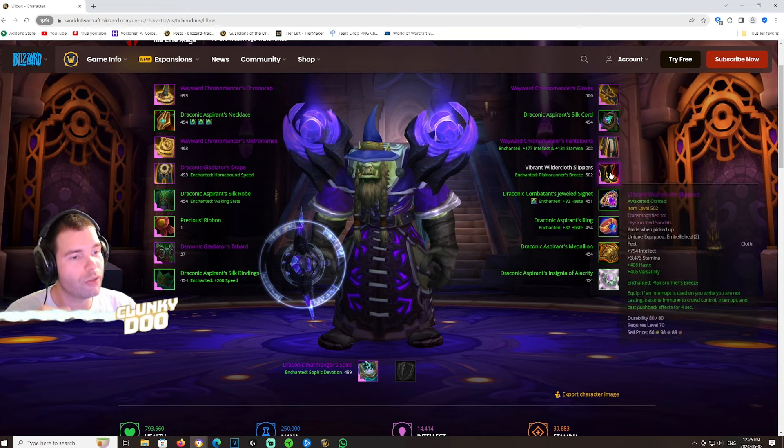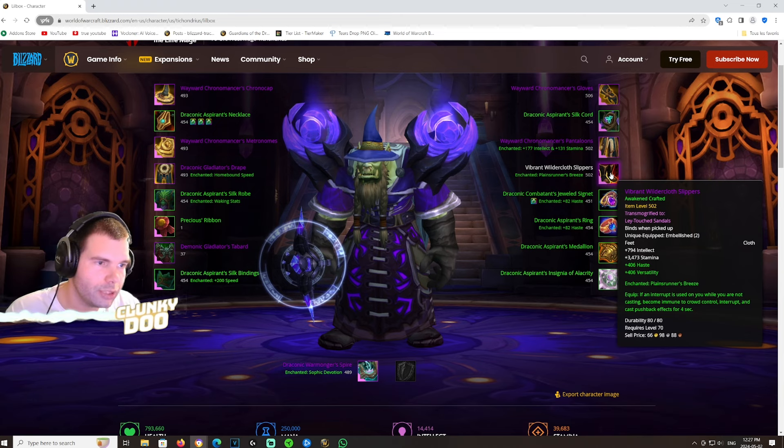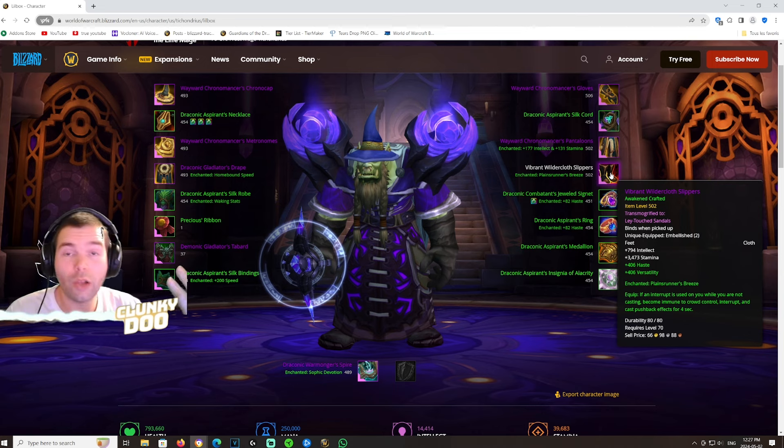Once you get those pants, use the enchant that gives 177 Intellect and 131 Stamina on them. Moving on to boots — the best in slot is the Vibrant Wildclaw Slippers. The reason they're so good is the Precognition embellishment: whenever you successfully juke an interrupt — meaning you stop casting and your opponent tries to interrupt you — you gain Precognition for four seconds, making you completely immune to all CCs, all interrupts, and all cast pushback effects. Absolutely the best embellishment for most casters in World of Warcraft.